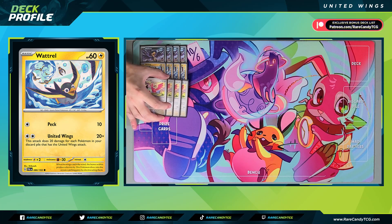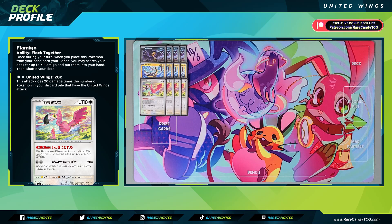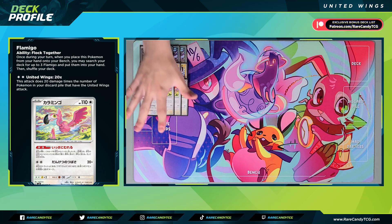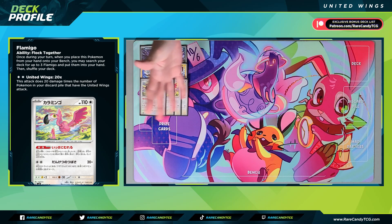Our final United Wings Pokémon is going to be four copies of Flamigo. It's not really our best attacker since it doesn't hit anything for weakness, but Flamigo has a really great ability: whenever you bench it from hand, you can search your deck for three other Flamigos and put them into your hand. So you can play it down, search out three more, and then Research the others away or discard them with an Ultra Ball.